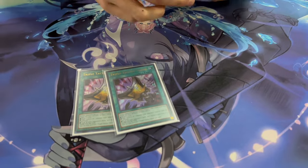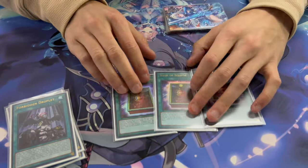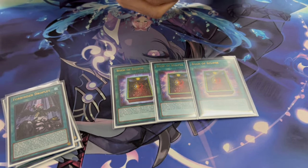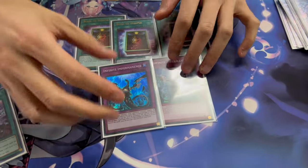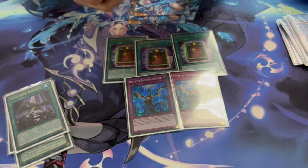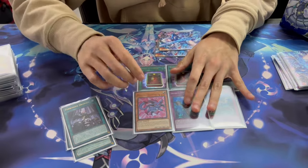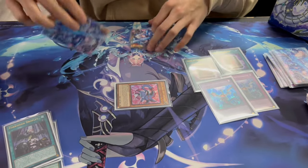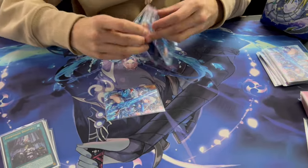The hand trap and interaction line: two Kaijus to get rid of Nibiru and other problem cards; one Droplet because you have a lot of bricks and need to break boards; Book of Eclipse — probably best defensively because it can break boards and protect against Impermanence since Imperm requires targeting. Infinite Impermanence is great too. The key point: if they understand the deck they will Imperm Ruby Carbuncle, and if Ruby doesn't resolve you're very stuck. Book of Eclipse protects it since Imperm uses targeting — you activate, they Imperm, you Book of Eclipse to protect it, then full combo.